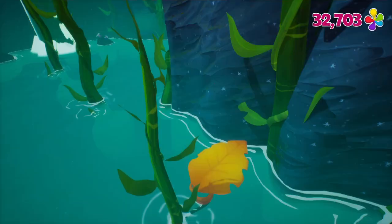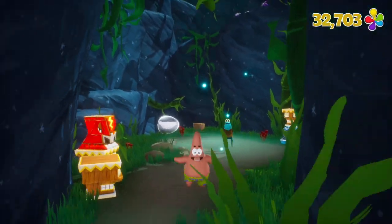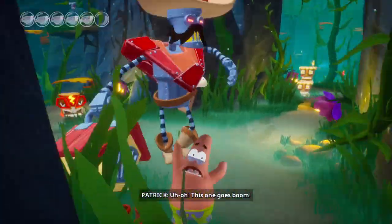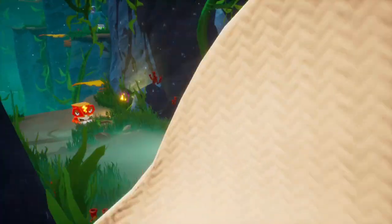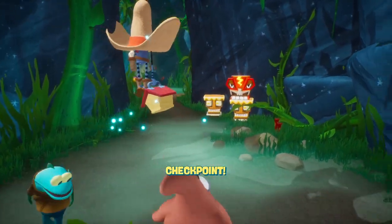Maybe it only happens if he's acting scared — the scared animation. If you can make that it's very tough. Yeah, it's only if he's scared. Patrick attacks — when he's scared his teeth come out.